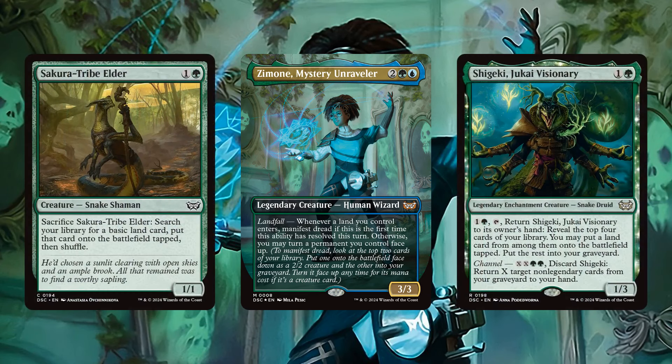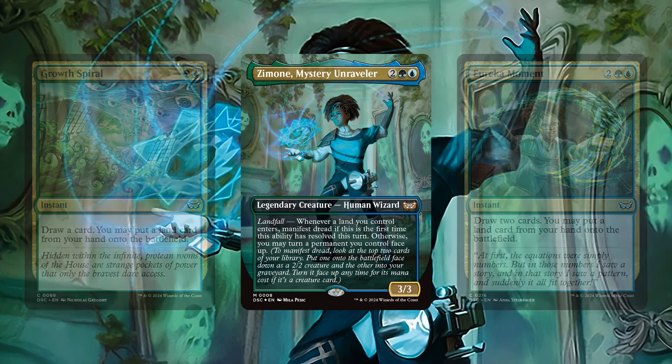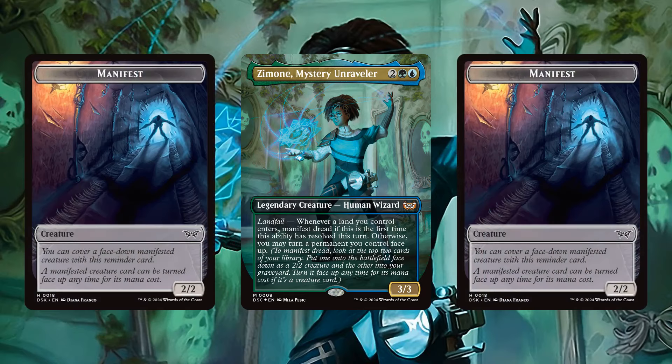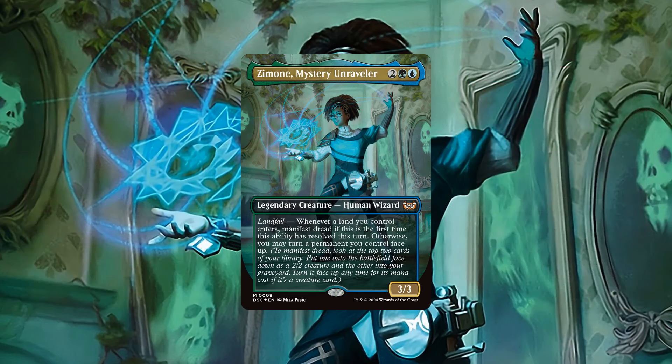Thankfully, this precon comes with a variety of built-in ways for us to get additional lands into play, a good number of which are at instant speed, which allows us to A, reliably flip our face down permanents via the second part of Zamone's ability, bypassing manifest's normal limitation of only flipping up face down creatures, and B, letting us get more manifests into play on our opponent's turns, or allowing us to flip over our manifests on their turn to catch them off guard. Ultimately making Zamone an excellent source of pseudo-draw and pseudo-ramp by letting us repeatedly get additional resources into play at no mana cost.